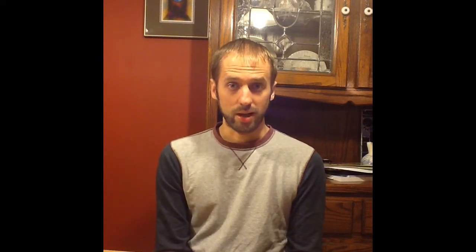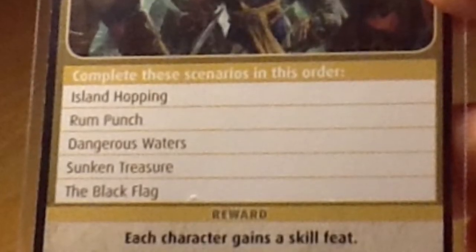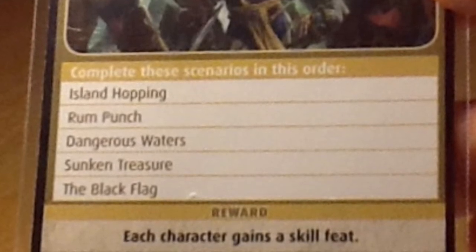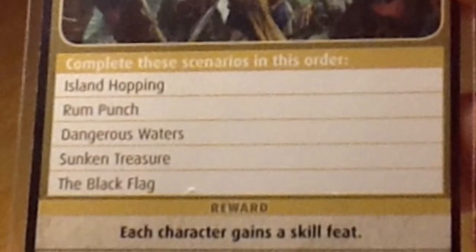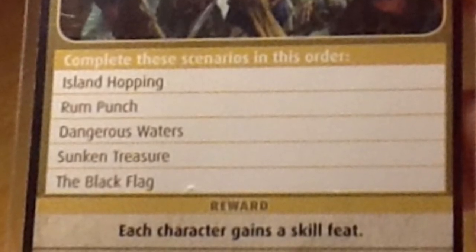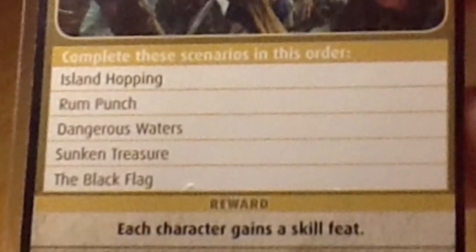That being said, let's take a look at the scenario card itself and discuss the objectives, then move on to individual locations and how they will affect our playthrough. To review: I completed the island hopping scenario in my first playthrough. Joseph played through Rum Punch, and he will play through Dangerous Waters for you. I will be playing through the scenario Sunken Treasure.